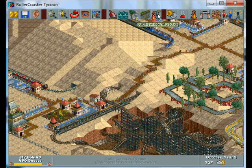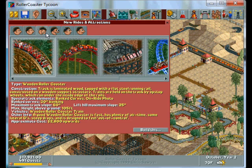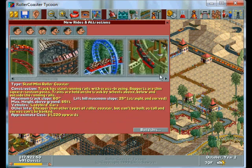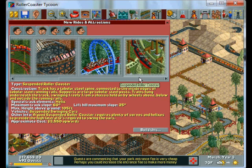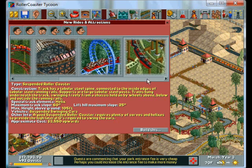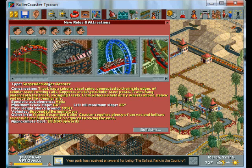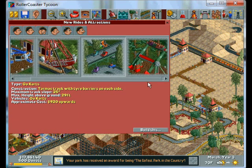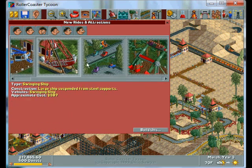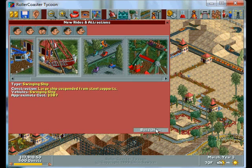I don't really think I have that much more in terms of rides. I have a stand-up roller coaster, and I'm not gonna do this suspended roller coaster — those just don't feel like very good roller coasters because they always get pretty high nausea ratings and people don't like to ride high-intensity rides like that. I'm just gonna ignore that. Ooh, I have a Gravitron and a swinging ship. Let's put a swing ship...